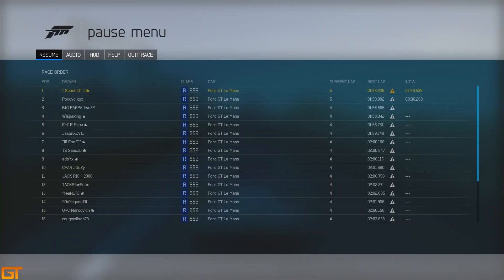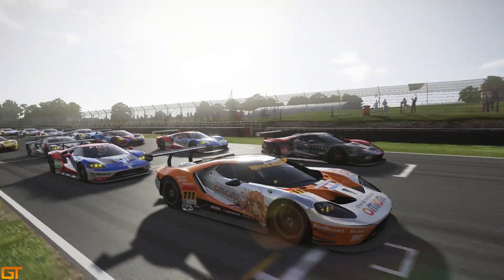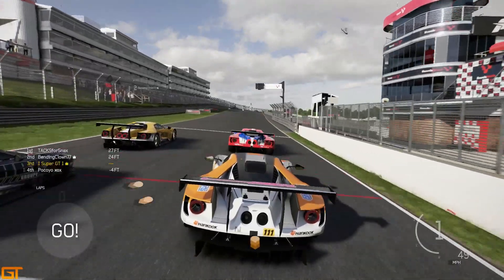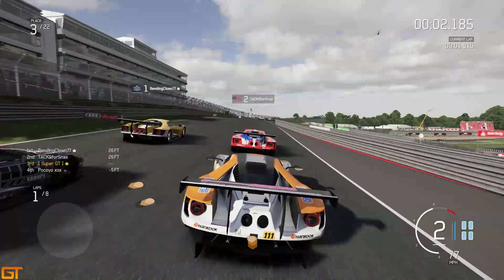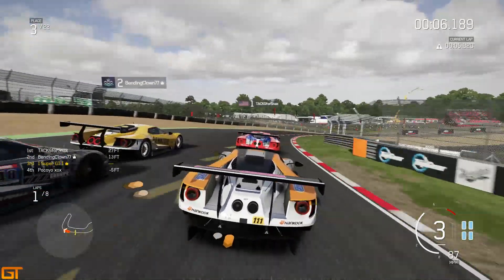And at the end of the race, it was a convincing victory, just holding him off for another couple of laps. We move to Brands Hatch, the Indy circuit. Third on the grid on the inside, which is always better than the outside around a tight circuit like this.